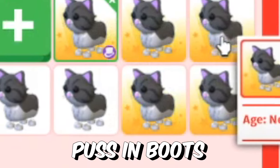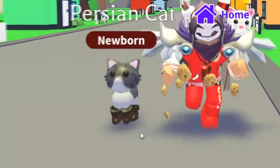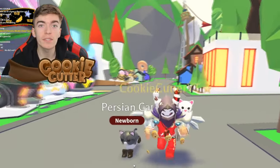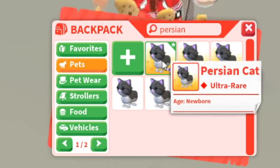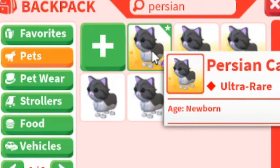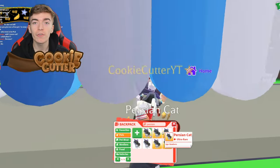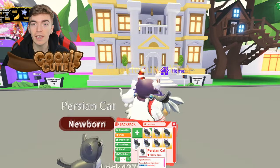How to get hundreds of Persian cats in Adopt Me's Puss in Boots new update. The Persian cat is a brand new pet that just came into Adopt Me's new update for the Puss in Boots event, and players can not only claim one — they can claim an infinite amount of these pets for free. Today I'm going to be showing you my technique on how I gain myself hundreds of Persian cats for free every day.